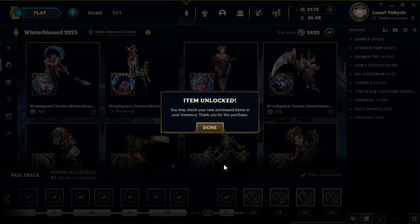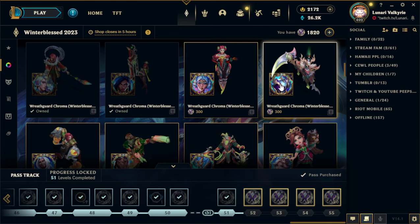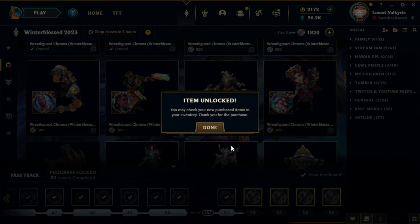So definitely gotta get Senna's. Who is this? This is Hui. Gotta get Hui. It's Hecarim. Who is this? Silas.